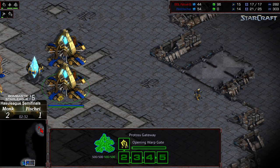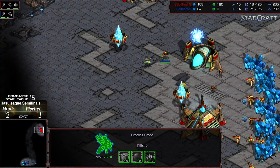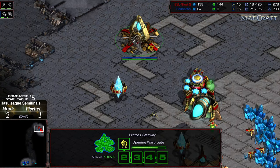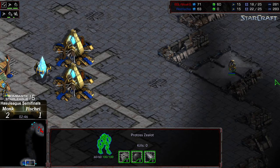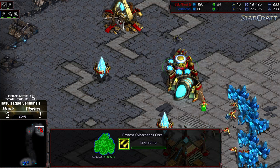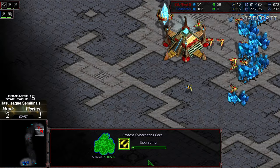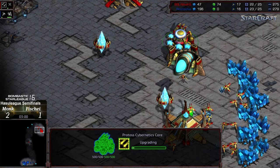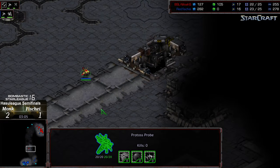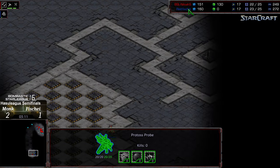Fisheye, as that first zealot is going to hold short and then stagger his way out, is taking a little bit of base shield damage. Cybernetics core finished. For Monk the first zealot will be in place. Fisheye currently, rather than pressing the point, holds position. We're seeing fake Weapons +1 — giving the impression that range upgrading is happening, but in fact there is none. This is a signal that Monk wants to go either for a DT build or a quick Reaver build.